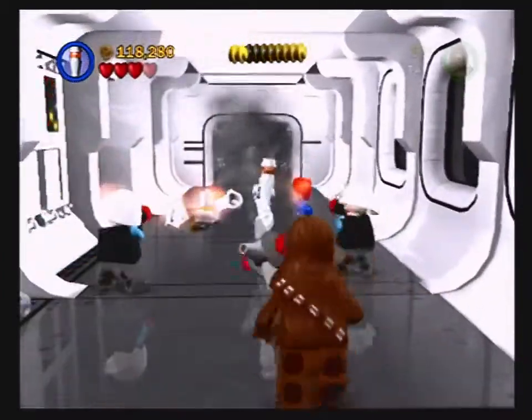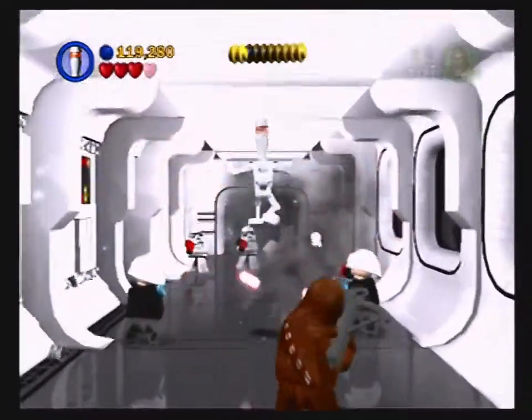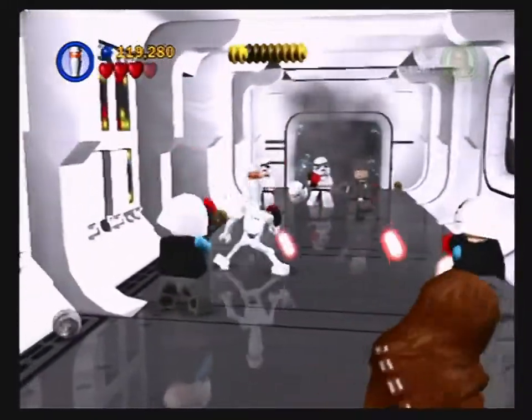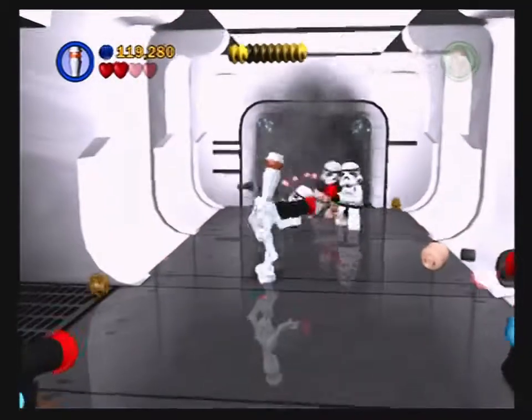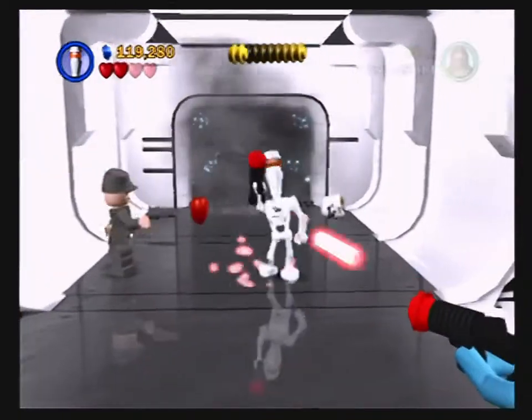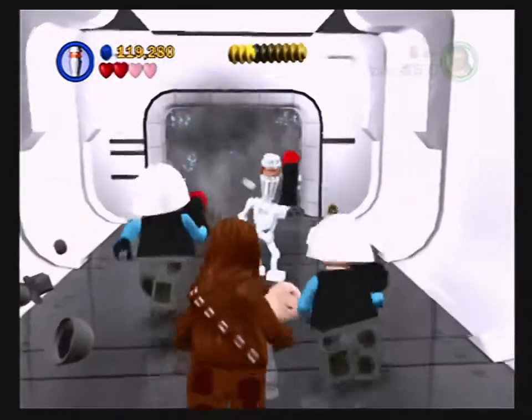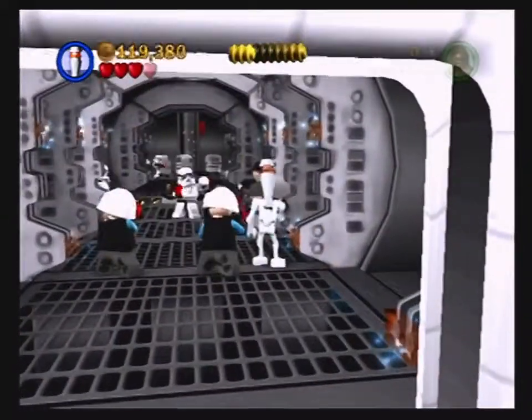IG-88 has a scythe — it's beautiful. Chosen attacks are instant death, which is nice. He has no melee though, I'm pretty sure. There's so much more to think about when you can play as other characters — so many more things you can do.